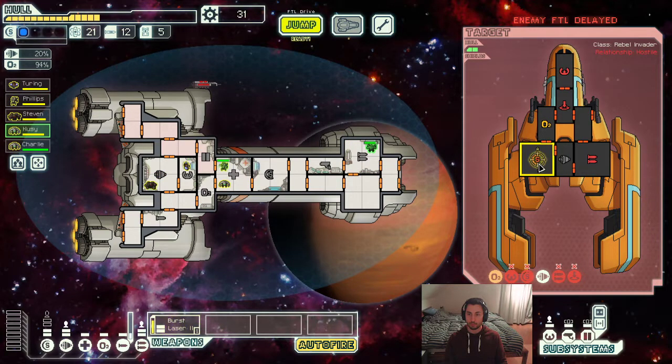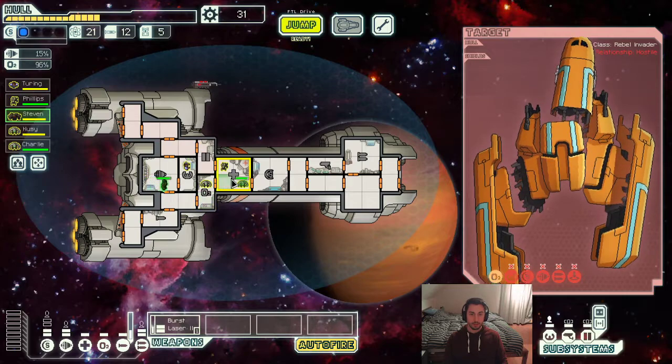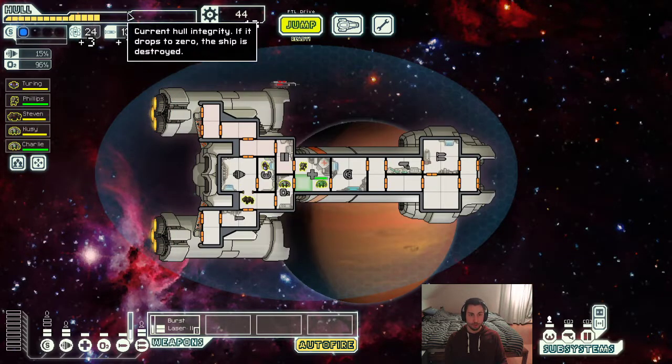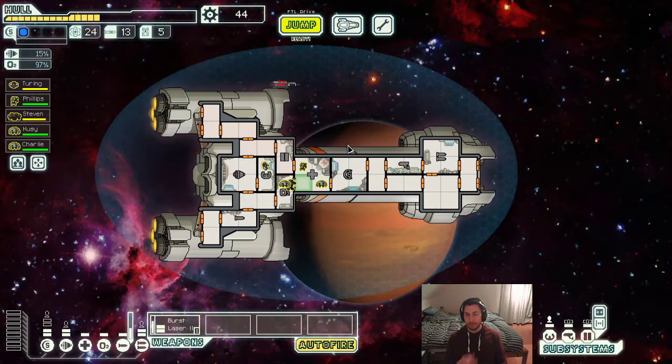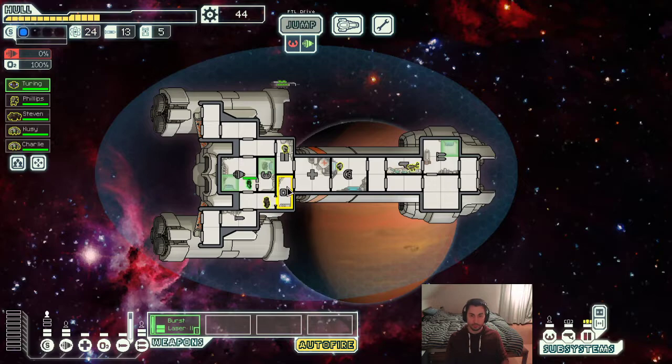Our pilot also has sustained some damage. This is something I like to showcase: you can heal your crew just by walking them into the medbay when the medbay is active. That way you can heal your crew even though they're not technically in the room, because there's only three spots where people can stand in the medbay room. But you can heal up to five people in a medbay.